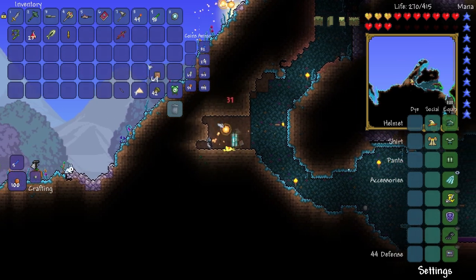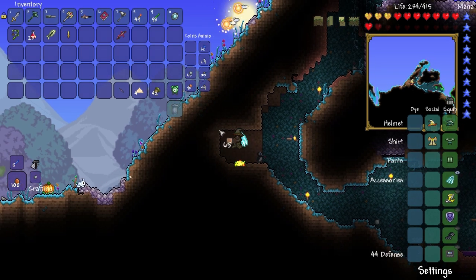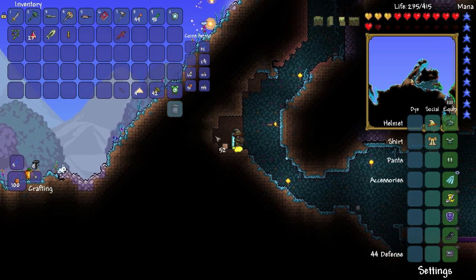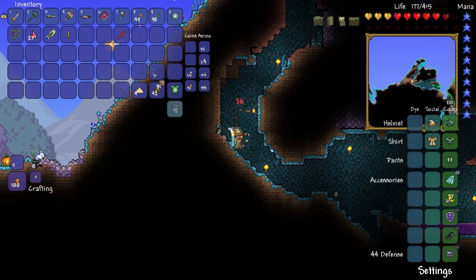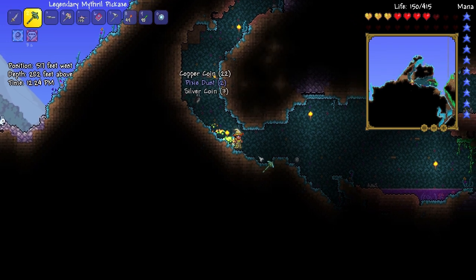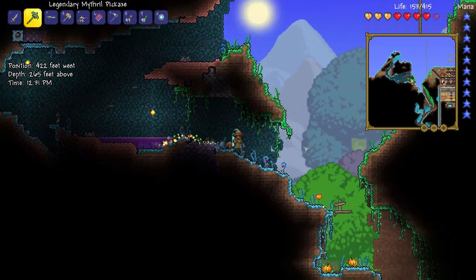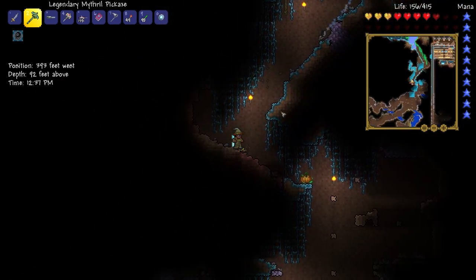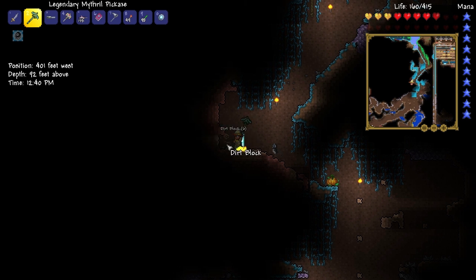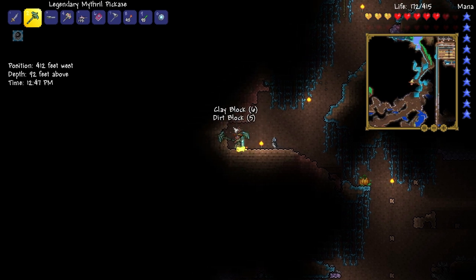Put this dirt back in so it doesn't look ugly. Okay, you can go away, Mr. Pixie, because no one likes you. Dirt this in, dirt this in, because I don't want it looking ugly from when we fly over here a lot. Mr. Pixie, you have to die — thank you. Let's clear out some of this dirt. I thought I had a chaos elemental in my house for a second! But no, there was no chaos elemental in my house.